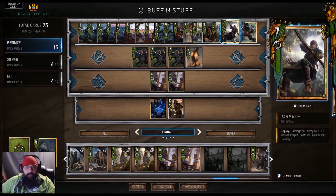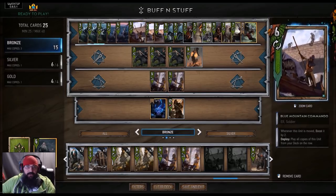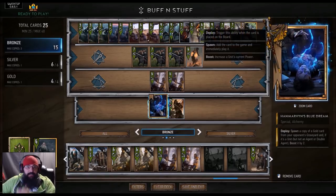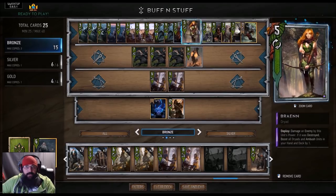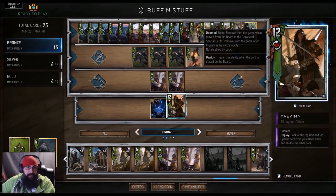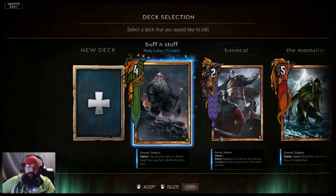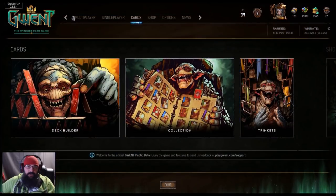We didn't put more Sappers in because she doesn't really synergize with the elf thing we got going on. We also got Yorveth in here to possibly take something out real quick in round one to buff our whole hand, which would be pretty dope. We got Yavin in here for an Eskel combo, and we also got the new card Blue Dream. We got Allure in here as well just to get some more out of him.